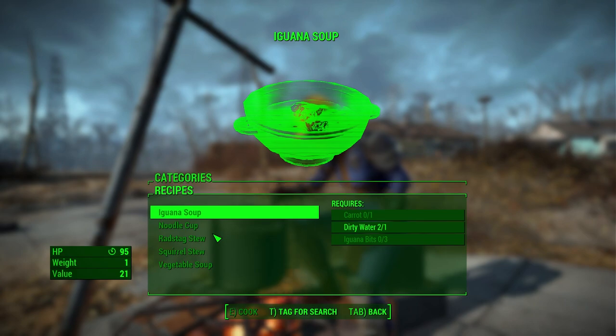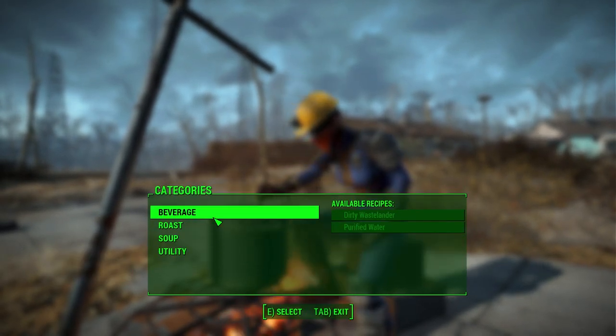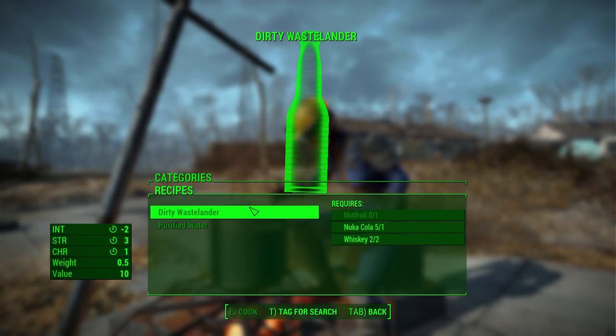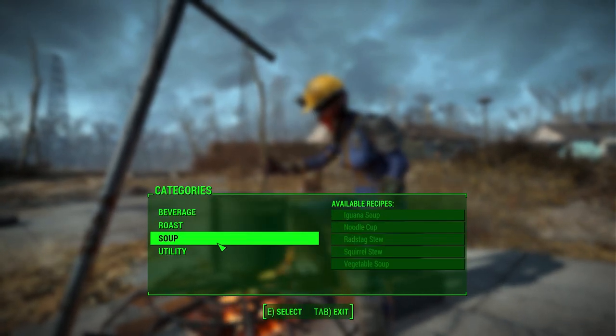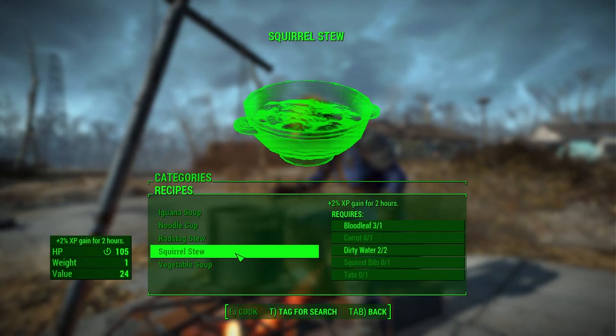Any soups? Nope. Looks like I need crops to make a lot of this stuff, like the soups. This one needs mutfruit, and soups need carrot, iguana bits, razor grain, gourd.